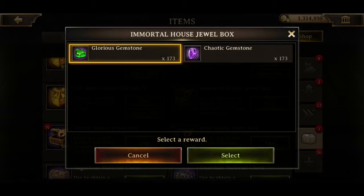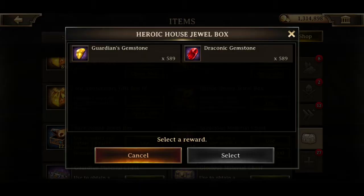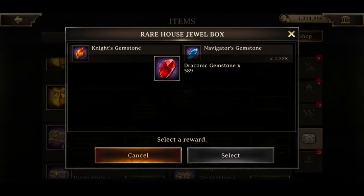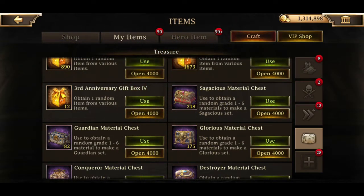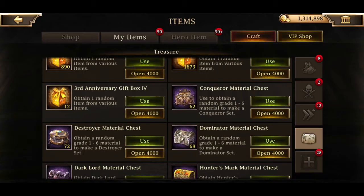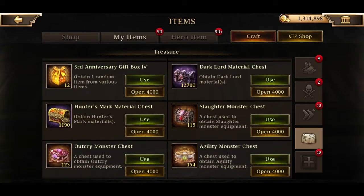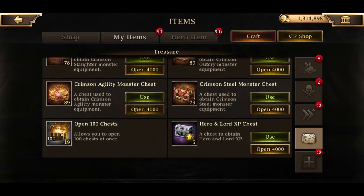These house jewels I still need badly because I haven't even maxed my guard captain yet. Hopefully this might be able to max my 3rd or 4th house for my guard captain. I am still working on my Sagacious and Glorious sets - they're not fully finished yet but they are getting there. I don't care about this level 30 except for the Dark Lord - the Dark Lord I do care about. Hunter's Mark - I can probably start working on my upgrade sets for that.